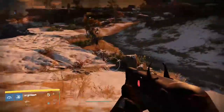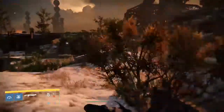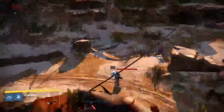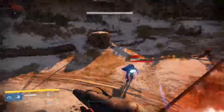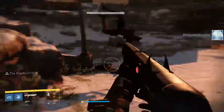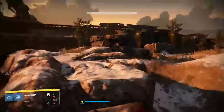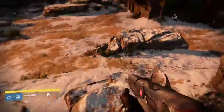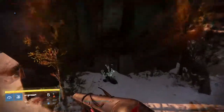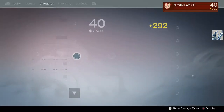I'm showcasing another exotic weapon — the exotic shotgun the Chaperone, by the Tex Mechanica foundry. I got this through an exotic quest. I sadly forgot the quest name, but the first step is to get kills with the Palindrome in Crucible. Most of you probably have it, as you're supposed to get it when you beat the Taken King quest line.